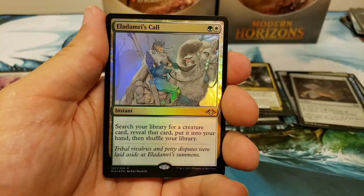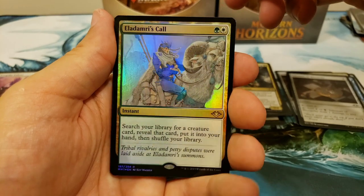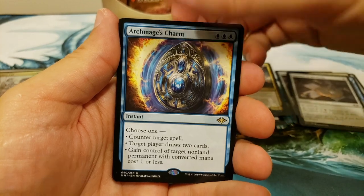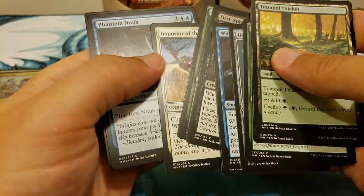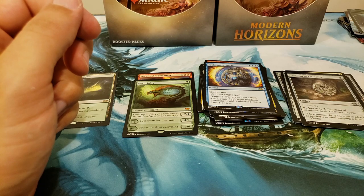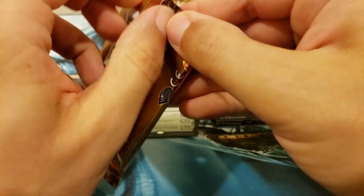Snow-covered Forest into — ooh, Emry's Call as the foil rare! Sweet! And an Archmage's Charm — really nice pack there. A Talisman and a Wing Shards. Very nice. Very Goblin and Sliver heavy out of this set — two of my favorite things as far as tribal goes.